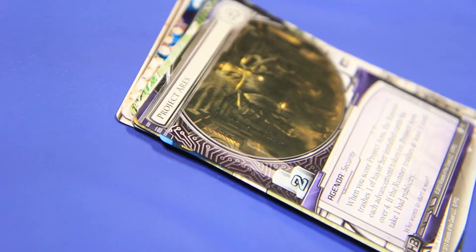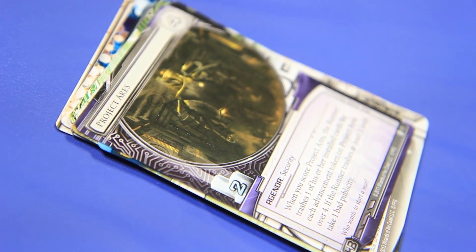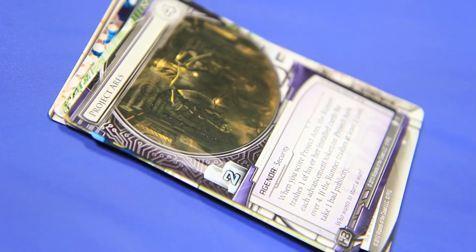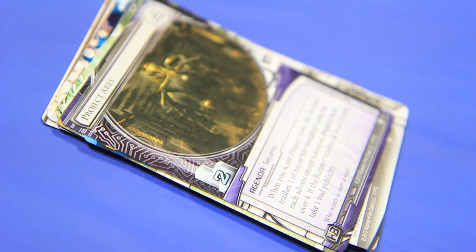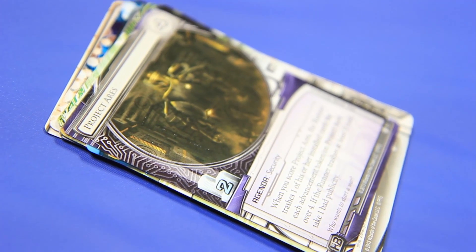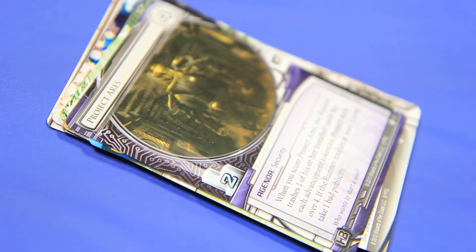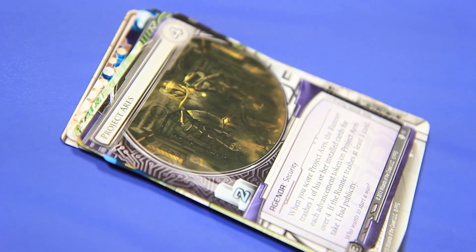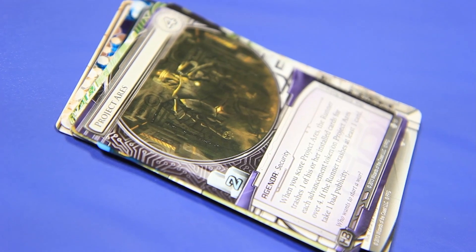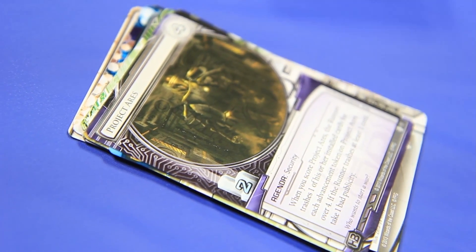Vitruvius - Project Ares. It's a four-advancement two-point agenda for HB. Whenever you score Project Ares, the runner trashes one of their installed cards for each advancement token on Project Ares over four. If the runner trashes at least one card, take one bad publicity. It advances five times, you have to trash a card. But if you get this to six or seven, this can blow up hard. I think it's a neat card, well balanced.